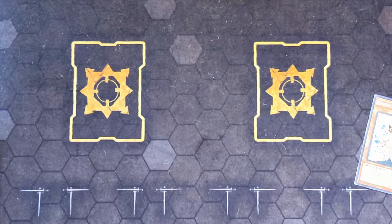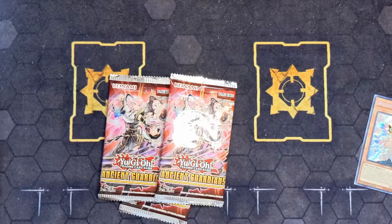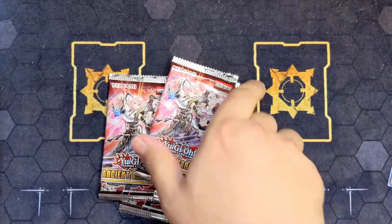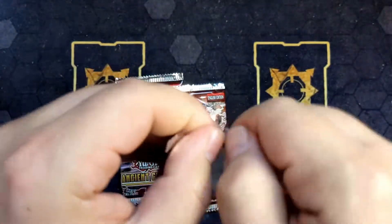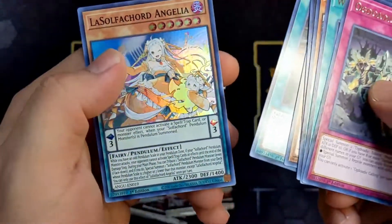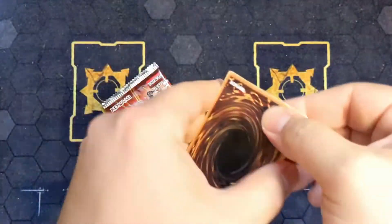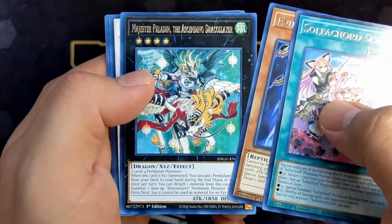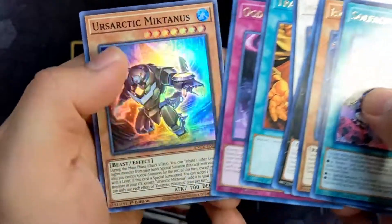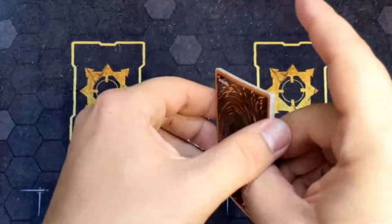Let's get these packs of Ancient Guardian open now. Let's see if I can salvage anything from this box opening. I do usually have no hope for Target booster packs like this. King of the Feral Imps, Evil Dragon Ananta, Viper's Rebirth — nothing, nothing. Adding this to a trade-in is not bad, but it's not a Secret, Collector, or Starlight — or whatever this set comes with.